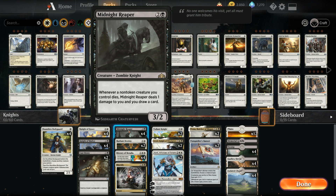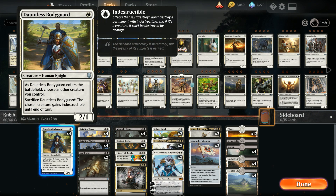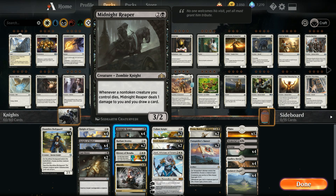Midnight Reaper also has good synergy with Dauntless Bodyguard — if we sacrifice the Bodyguard, we get to draw a card if we have a Midnight Reaper in play.